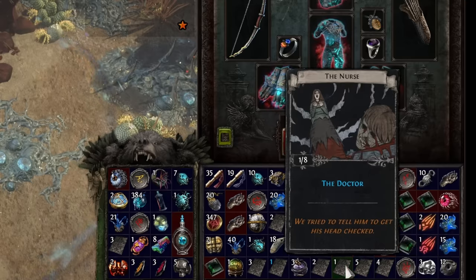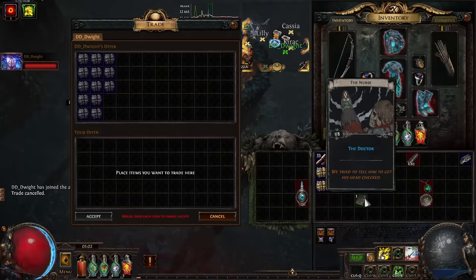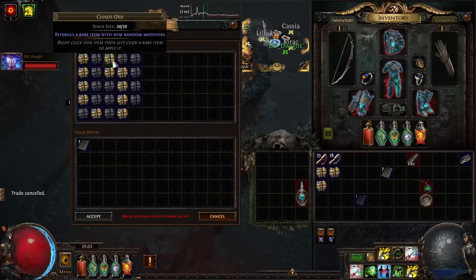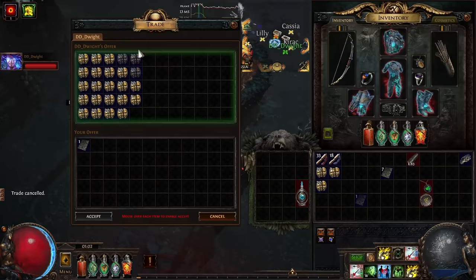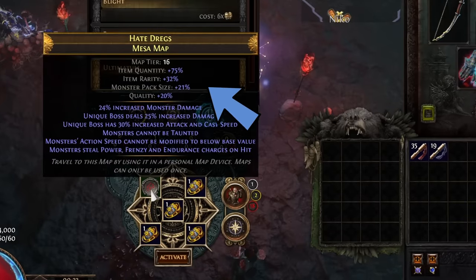This video is going to be incredibly fast paced with very little waffle, so don't skip ahead too much or you might miss something crucial. So why is this league more profitable than any we've had before? To understand that we need to understand the three key things on maps that determine drops. The first is item quantity — the more item quantity, the more things will drop from packs of monsters that you kill. More things you drop, the more chance of getting currency, divines and all the rest of it.